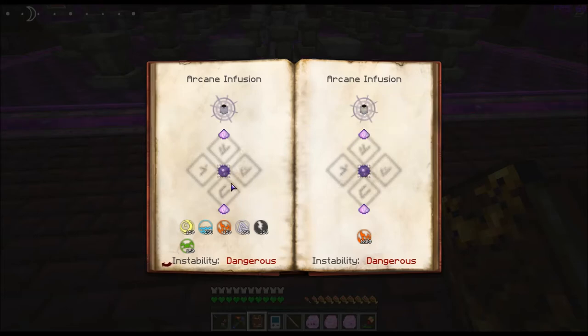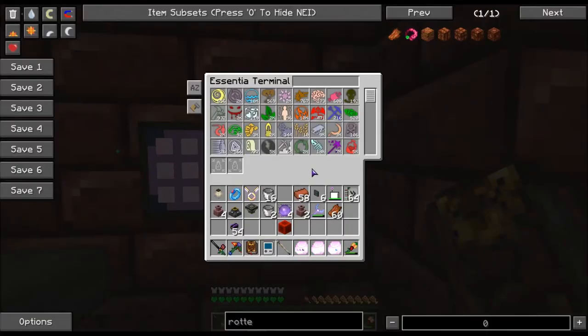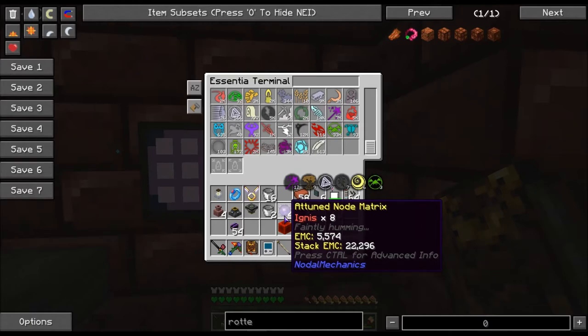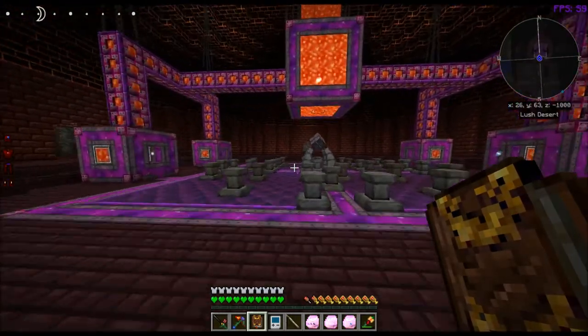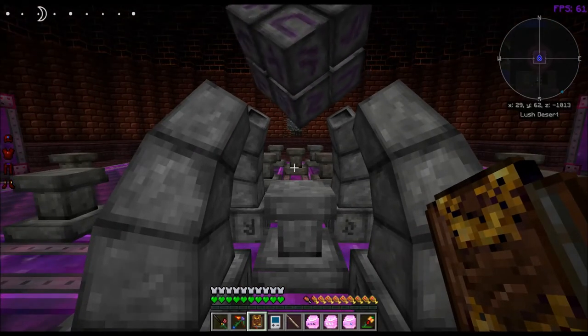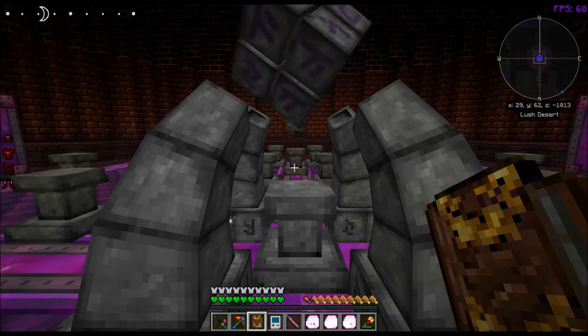Now the cool thing is you can actually do any type of node you want. So if you wanted one with, say, Fames and Limus and Eider and Fabrico and Infernus and Instrumentum and Examinus, you pick out eight different ones that you want. You put those around those unattuned node matrices and you'll get an attuned one that has those aspects in it. Then you pump more of those aspects into it and you get a node with those types of aspects. Now when the node is created, it can be different types of nodes. I didn't realize you could actually make a hungry one — I've gotten normal bright, normal pale, normal fading, normal unstable I think.